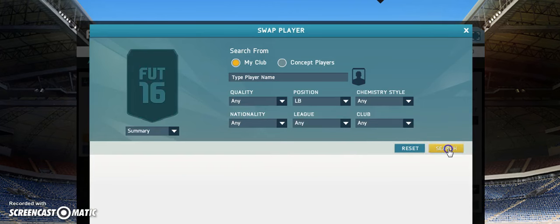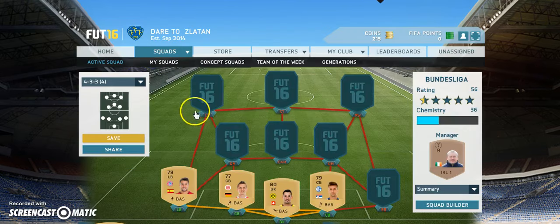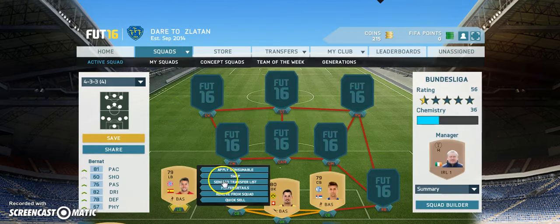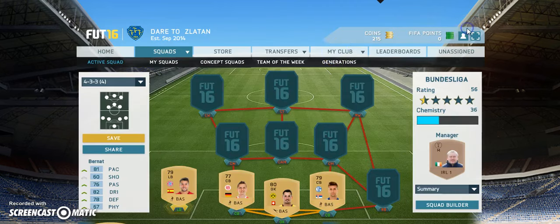The left-back is pretty much a very good deal. I managed to get Burnat — he's selling for 700 coins and I managed to pick him up for 450 coins. For that type of player, especially playing for Bayern Munich and being Spanish, he's got a very good club and a very good nation. At 400 coins, it's quite a deal, you've got to say.